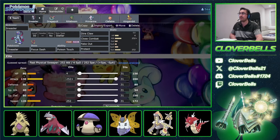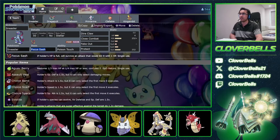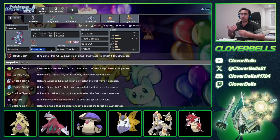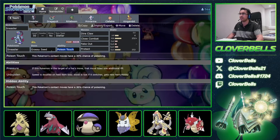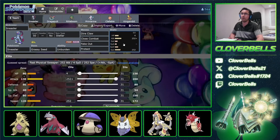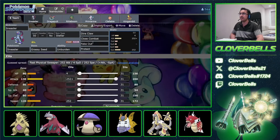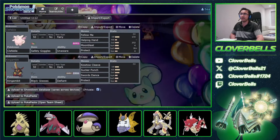After that, everything is pretty much the same. The only change you can make: if you don't want the Focus Sash, if you want to go with the Unburdened idea using Grassy Seed, you definitely can. Now you can have your own inherent speed at the end of the day. So this is still another way of building around Sneasler — this is a second variant of the squad.